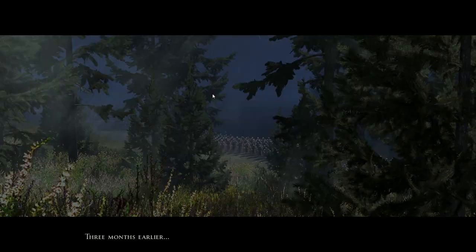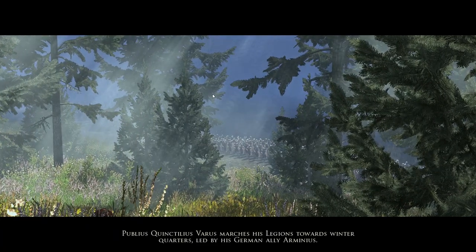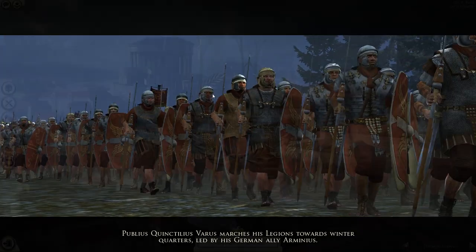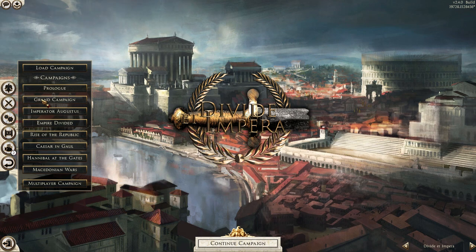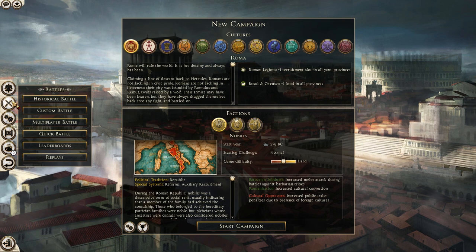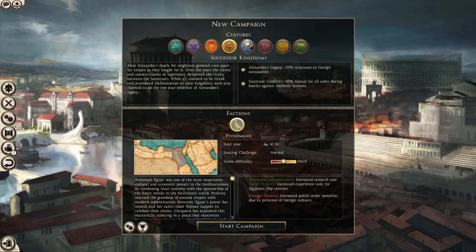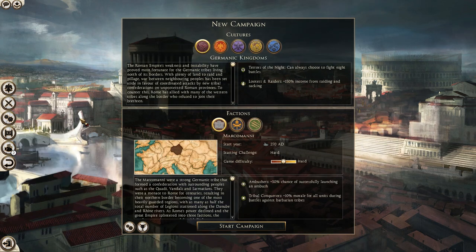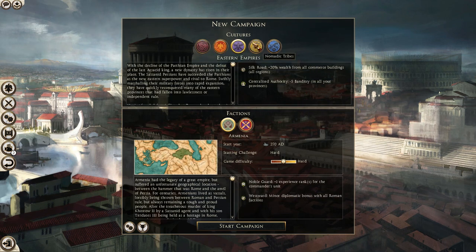I'm going to start with my favorite mod, Divide et Impera. I think it's my favorite for Rome 2 and maybe for any Total War. With Divide et Impera, you have three new campaigns added — or more or less two. Two new campaigns take place in two different time periods. One is the Macedonian War that replaces the Wrath of Sparta campaign, and the other is a submod from the Steam Workshop — the Alexander the Great campaign.